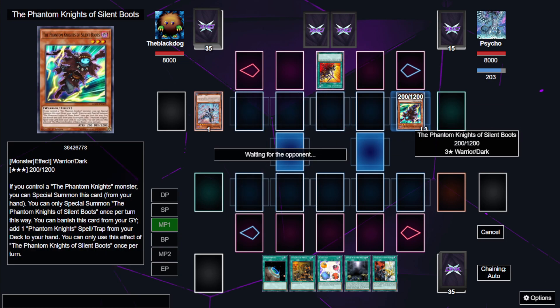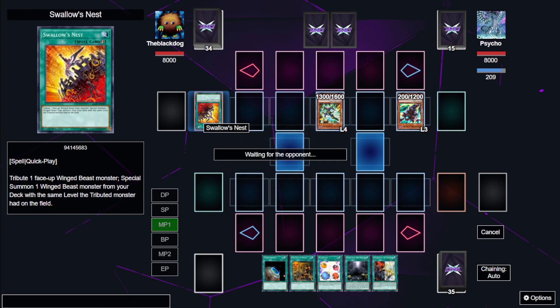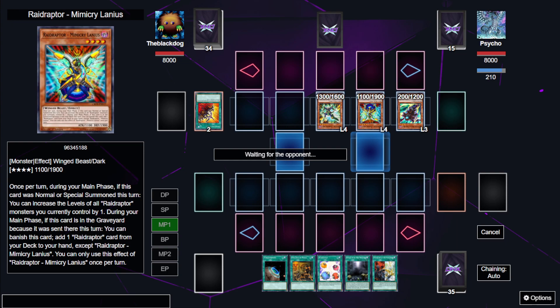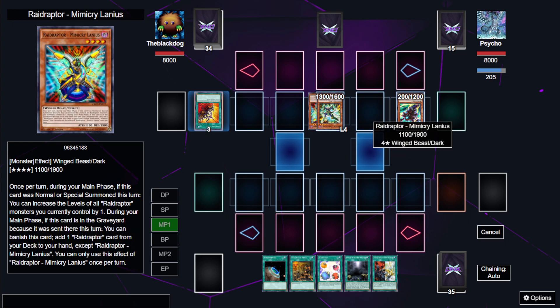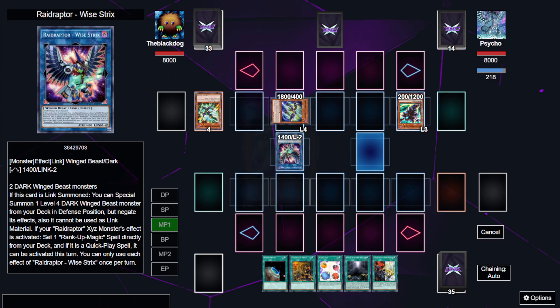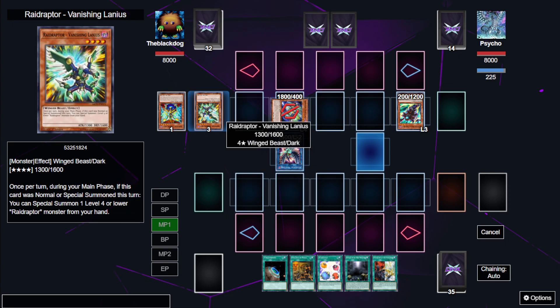He goes for Phantom Knights of Silent Boots because he controls that card, which is also considered a Phantom Knights card, then he goes for Swallows Nest. He goes for Vanishing Lanius and then Mimicry Lanius. He can increase the level of one of those two cards by one if he wants to, but no — he goes for Vice Strix instead of Force Strix, and then Tribute Lanius.